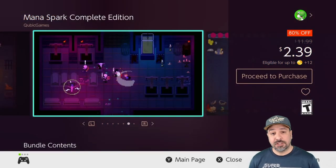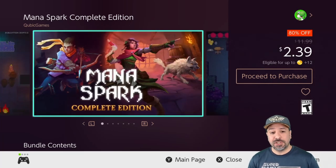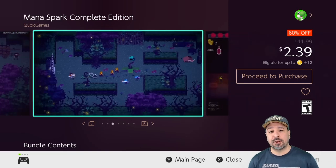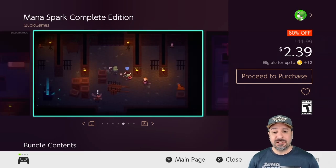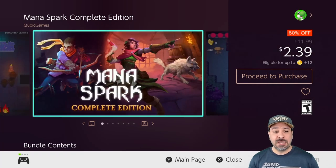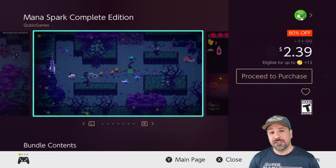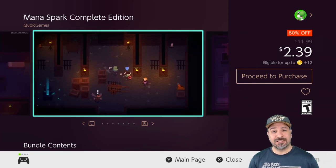Next is another returning game from the Cubic Anniversary sale — Mana Spark: The Complete Edition with extra DLC, currently 80% off for only $2.39. This is a rogue-lite dungeon crawler with a beautiful pixel art graphic style, and it is a difficult one. If you're looking for a rogue-lite to sink quite a few hours into without breaking the bank, Mana Spark is one to look at — just be forewarned about the difficulty level.